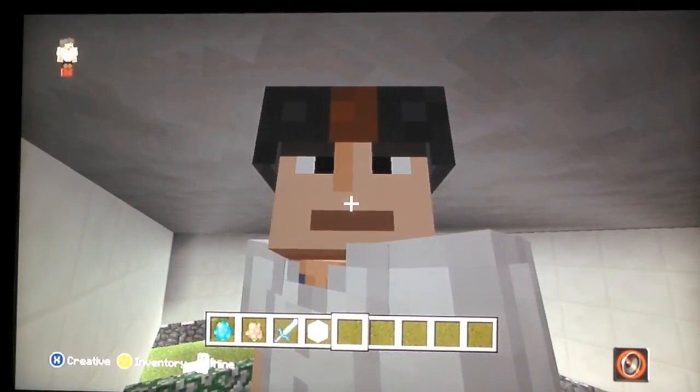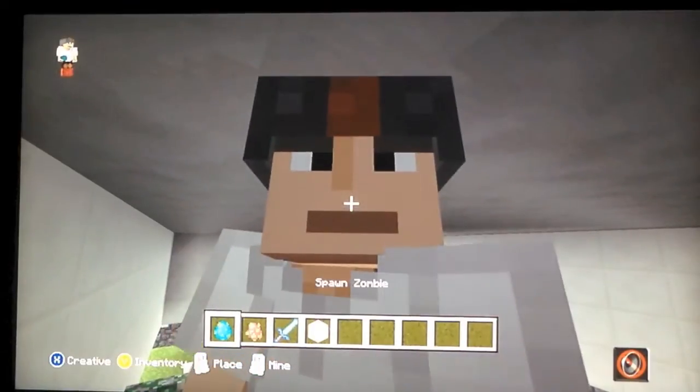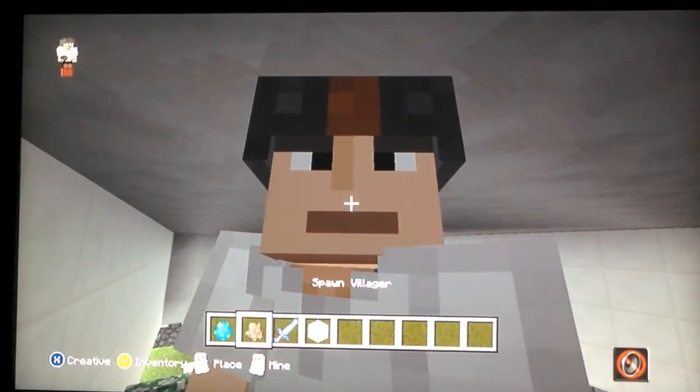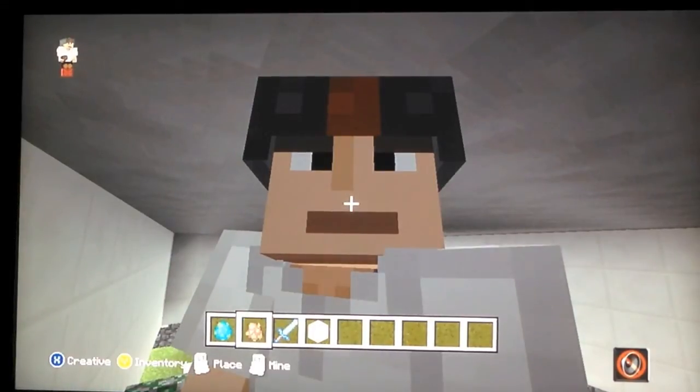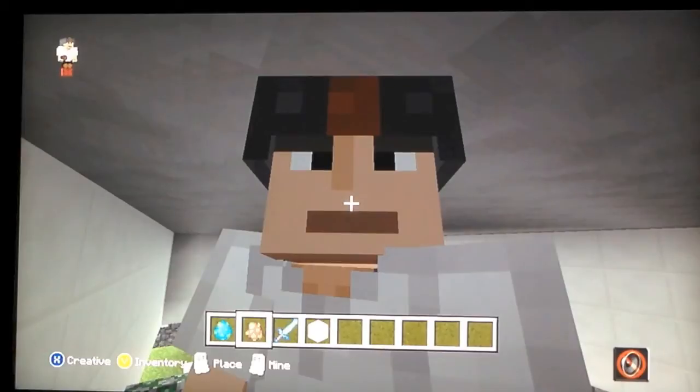All right guys, so what you guys need is you need a zombie — well, you don't need a zombie egg, but you need a zombie. And you need a villager. This gets better when you're playing on Hard because it's a hundred percent easier. On Normal it's 50/50, and on Easy it's zero.